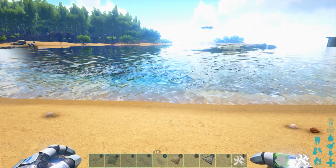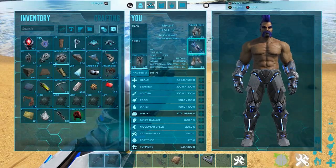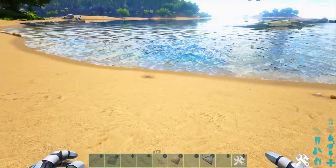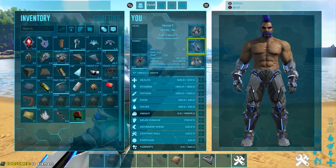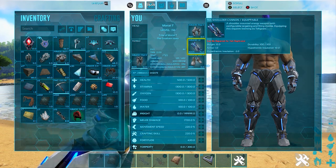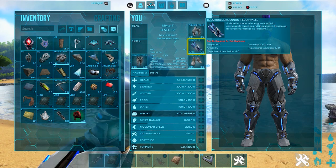Next we're coming to the weapons — these are some of the best they have ever given us. First we're gonna show off this one: GFI space ShoulderCannon space 1 space 0 space 0. This is a tech gadget, it sits right on your shoulder. You can fuel it up with element. The description reads: 'Shoulder mounted energy weapon with configurable targeting and firing modes.' You will need to learn the tech engram to actually use this.